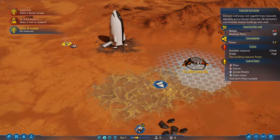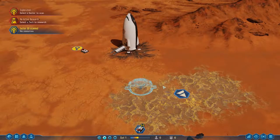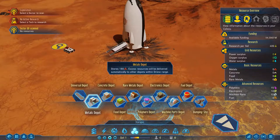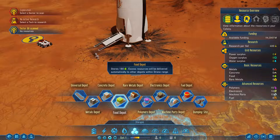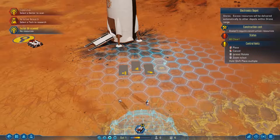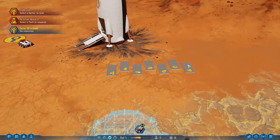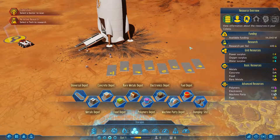We'll skip the universal extractor. We'll grab a load of storage spaces because this is also going to be our hub, and a food storage one as well — although we won't be needing that any time soon.